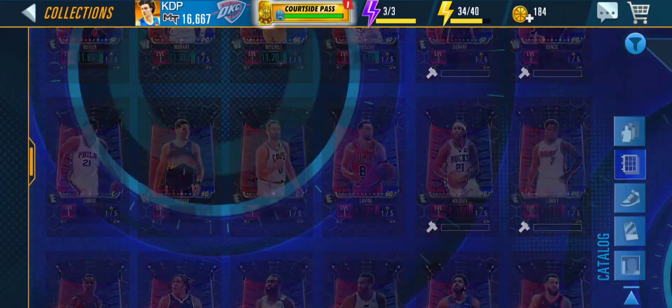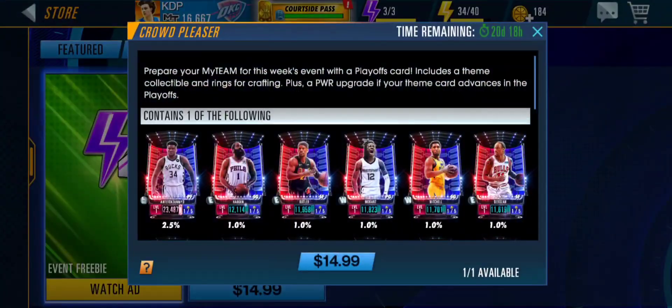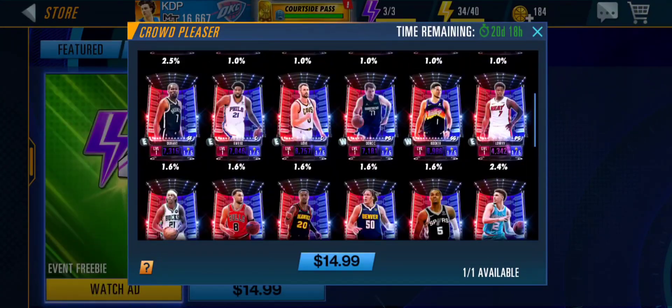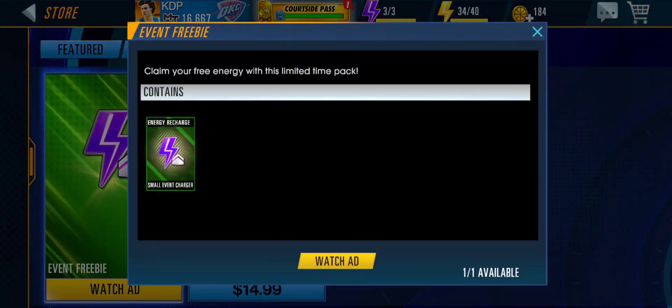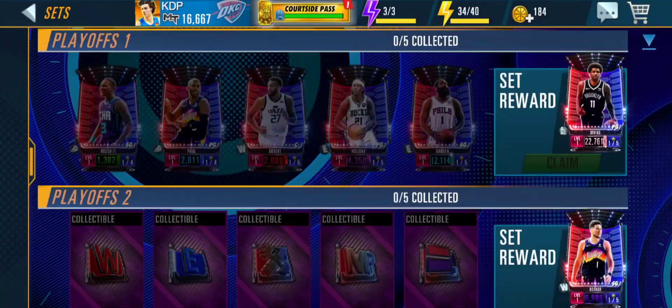He takes 75 collectibles — oh my goodness. Hopefully the event collectibles are higher. Looking at the store, the pack loser card is obviously Giannis with a 2.5% chance of getting him, which is higher than other packs at around 1.5%. You only get one collectible per pack, but maybe the 2500 packs will give more. You need a lot of collectibles to craft these cards, so hopefully they upped the collectibles — it seems kind of impossible to complete this set otherwise.